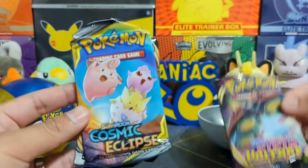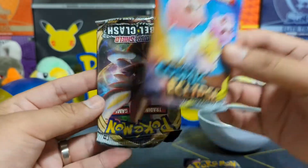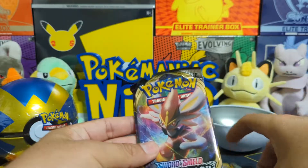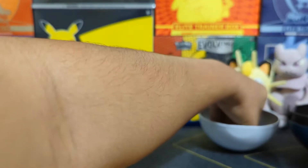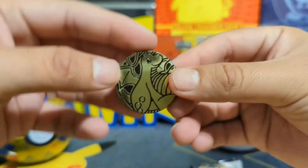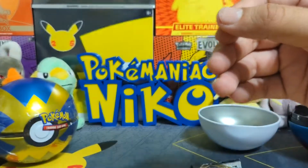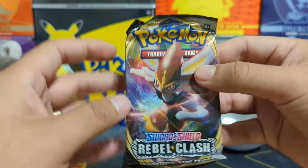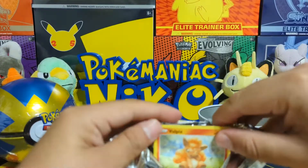Alright, we got a Vivid Voltage, and obviously the main attraction of this Pokeball Tin is going to be the Cosmic Eclipse and the Rebel Clash at the end. So we'll go Rebel, Vivid, and Cosmic for this one. Let's see what the Great Ball has in store for us today. There's also a nice-looking Dragonite coin right there. Let's get 2022 started off with Rebel Clash — first video of the year with my PokeManiacs.